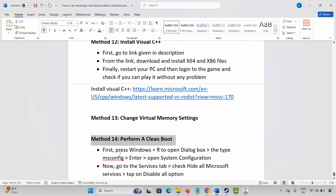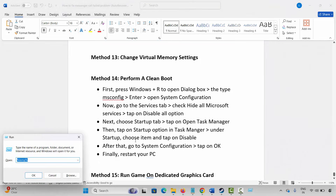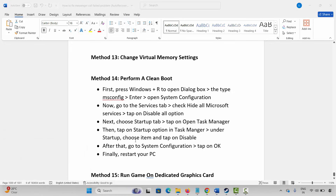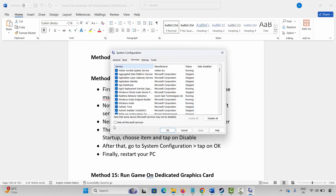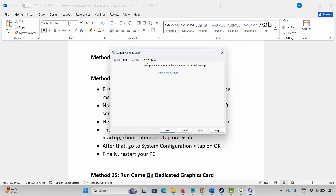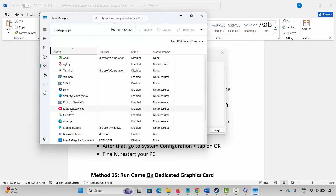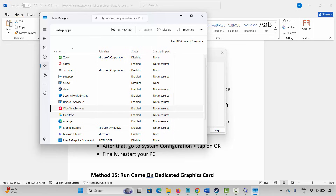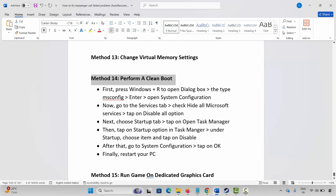The next method is to perform a clean boot. Press Windows + R and type MSConfig, then press Enter. This opens the System Configuration page. Click on Services, select Hide All Microsoft Services, and click Disable All. Go to the Startup tab and click Open Task Manager. Select any apps you want to disable and click Disable. Go back and click OK, then restart your PC and launch the game to check.